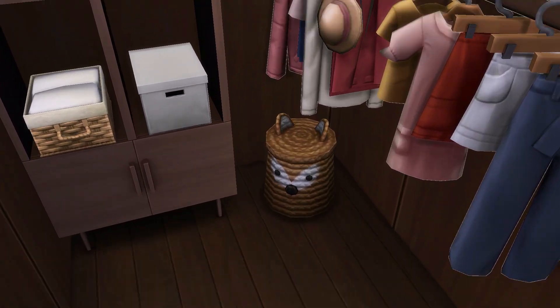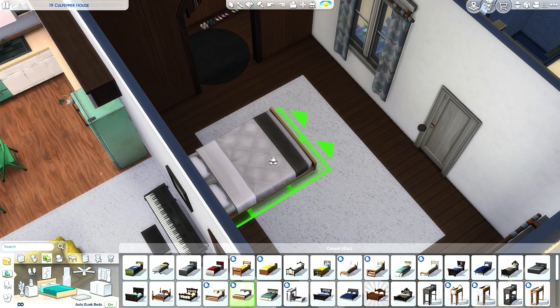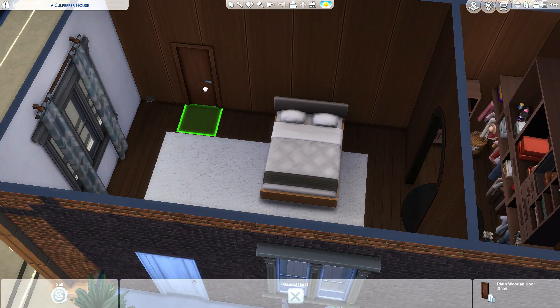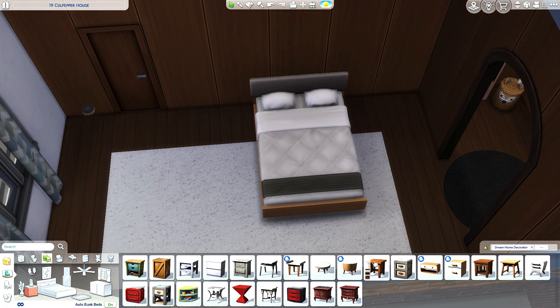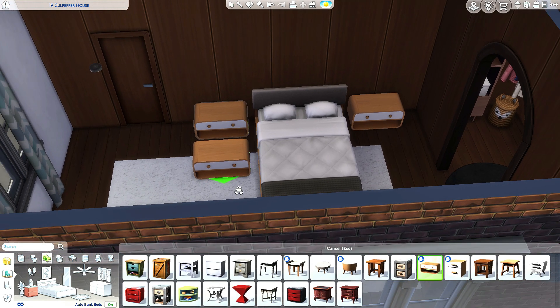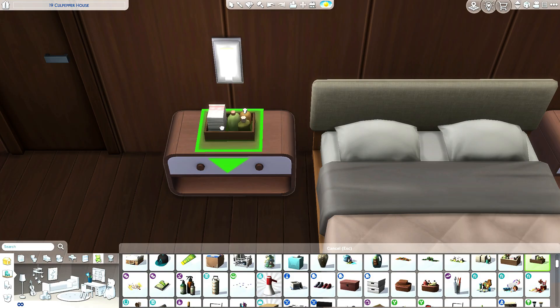We got some other things over here as well — some more shoes. Since we're going with Dream Home Decorator, I'm gonna use a bed from that pack. I think most of the items we're gonna use are from Dream Home Decorator. I can use these as side tables. Deal with it later box — I have many of those personally.